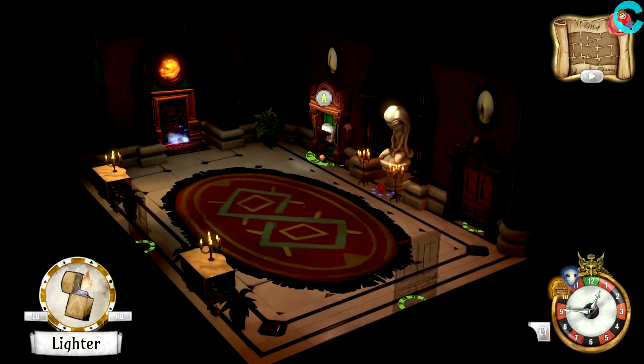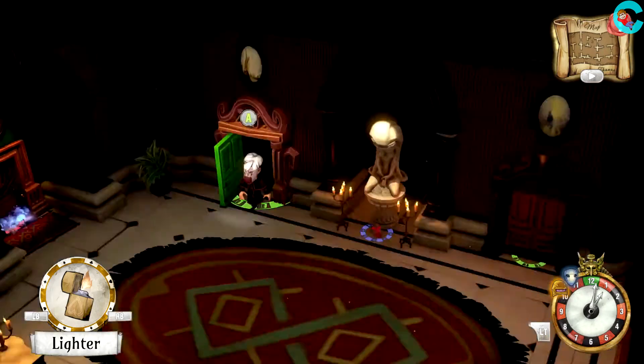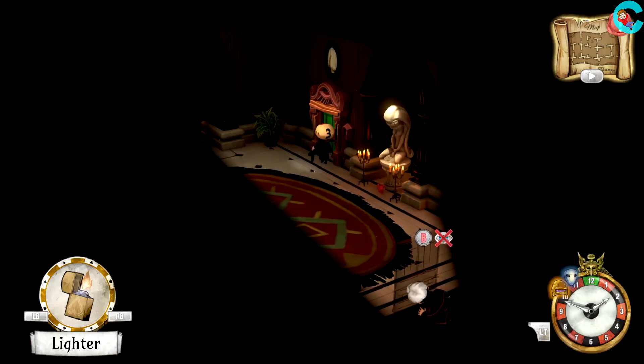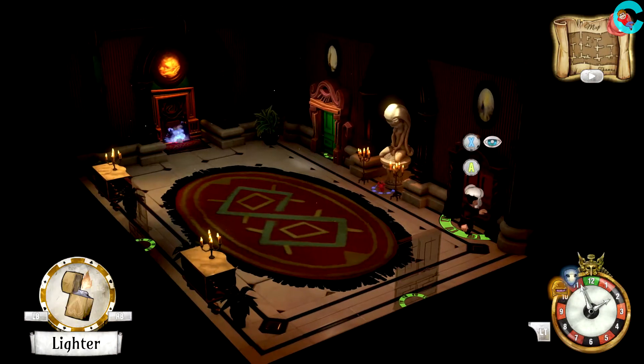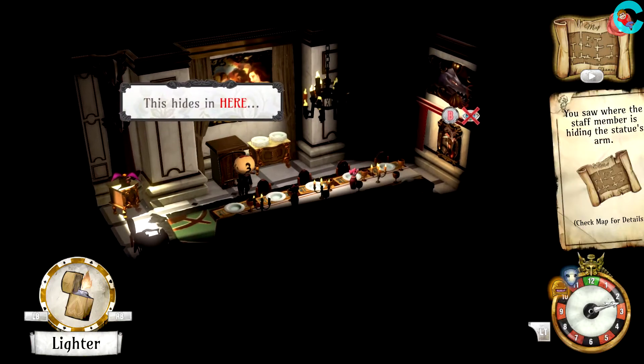From the Heaven and Hell clock, we can finally start saving Thanos and Aurum. Head towards the dining room and pull back the curtain on the wall to reveal a secret peephole. Around 2 o'clock, we'll spy on the Three of Hearts and see that he's going into the dining room with a hidden statue arm. Look through the peephole to see that he's stowing it inside the dumbwaiter.